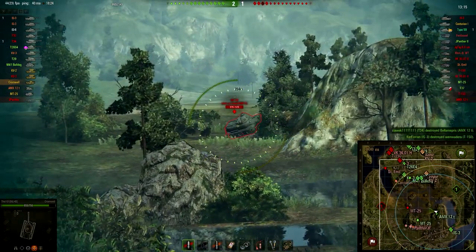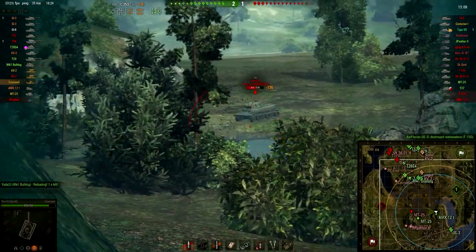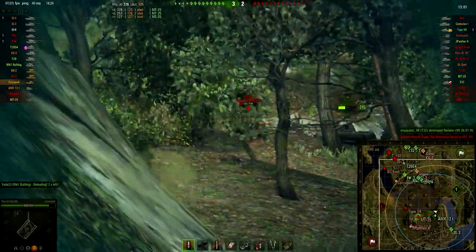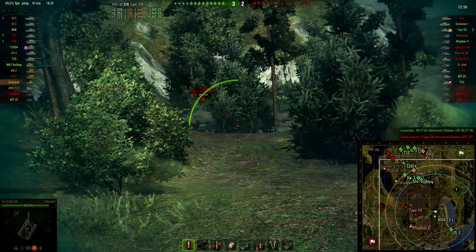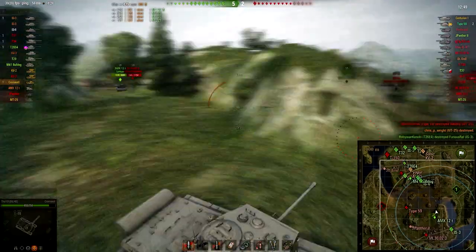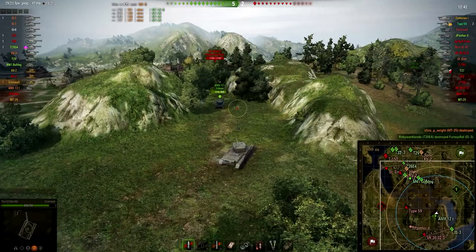An MT-25 is always a good thing to come across. It's a bit dangerous not to pull back because I'm an easy shot for tank destroyers. I took down the MT-25 and I'm pulling back to avoid shots from the Type 59.